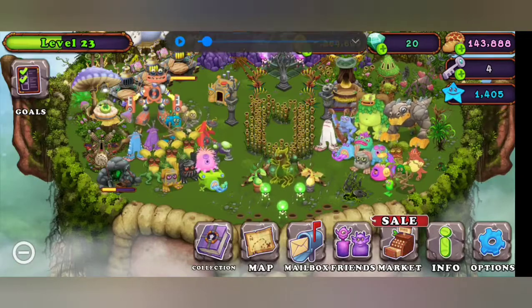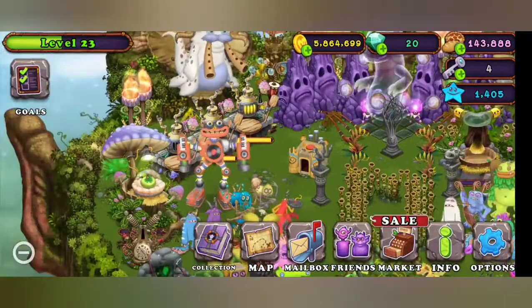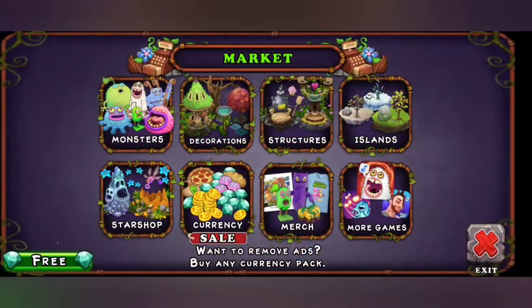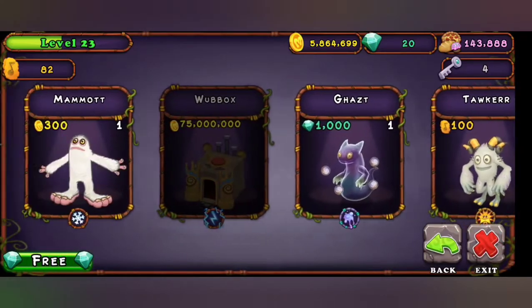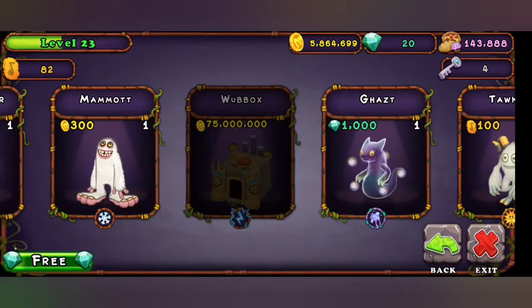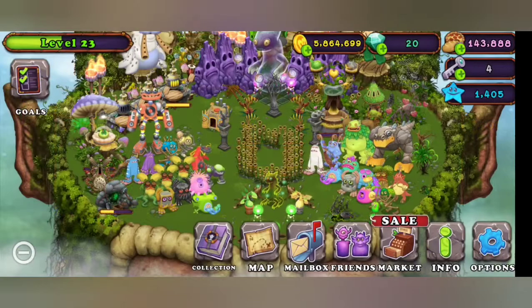Pro Memes here, and today I'll be showing you how to get the War Box in My Singing Monsters. You cannot breed War Box or Rabble Box. What you have to do is go to Monsters, and when you reach level 20 you can purchase War Box and Rabble Box. You have to save up 75 million coins, and when you hit that you can purchase War Box. I can't purchase him because I've already got one.